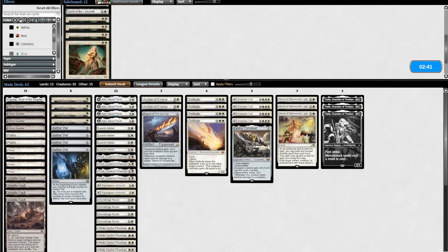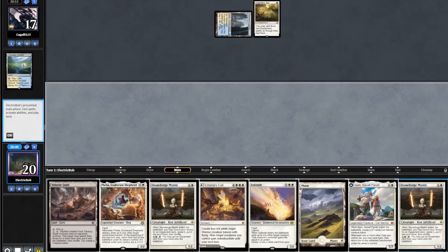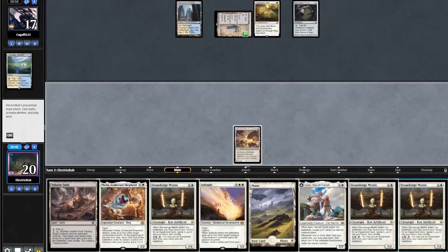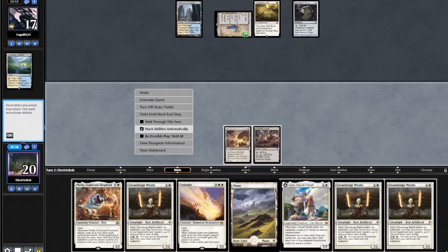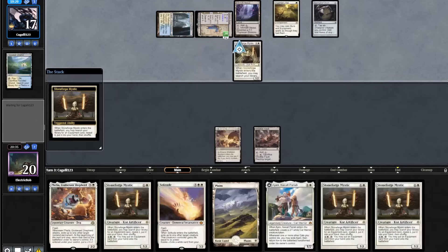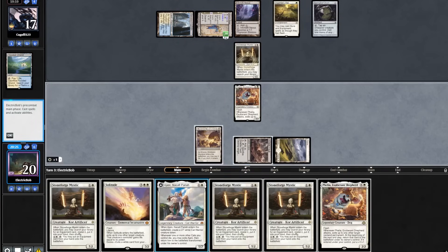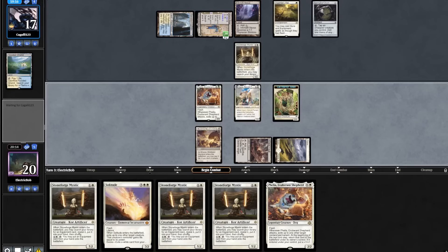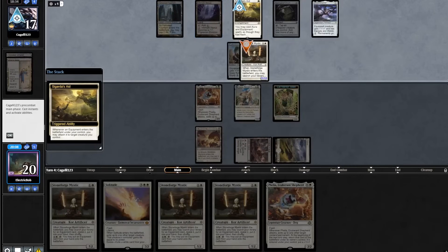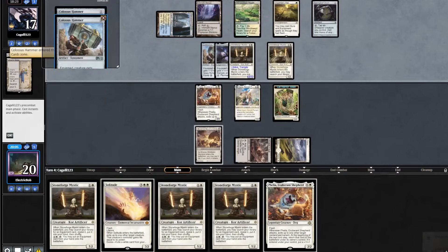Game 2 starting hand looks fine. Opponent leads on Highland Fountain into a Cigar's Aid. We find a Stoneforge. We go turn 1 tap land. They play out a Saga into a Springleaf Drum. We topdeck another Stoneforge, play out our Fault and pass. They play out Inkmoth Nexus into a Stoneforge Mystic. On end step we flash in our Filia. We find another Filia. We play out a land, cast an Ajani and pass. On end step they flash in a Colossus Hammer equipping into their Stoneforge. They float a mana off Saga, pick up a Shadow Spear, equip into their Stoneforge, and play another Stoneforge picking up another Colossus Hammer.